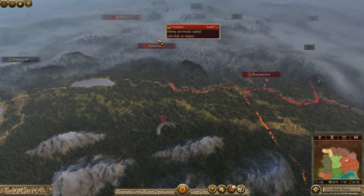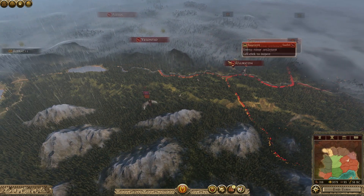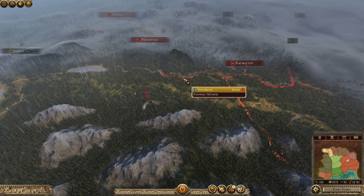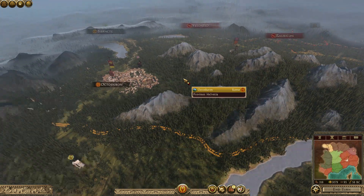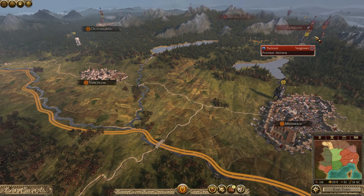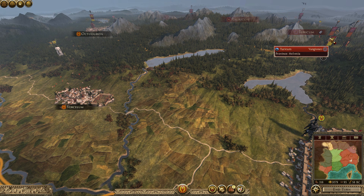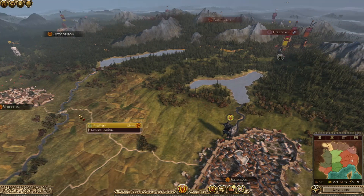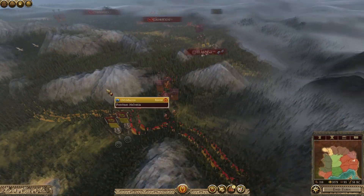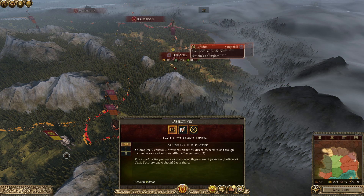We've got the Subiai coming on pretty strong, with armies going down into Gaul and coming towards our territory. As Caesar was marching down, a Subiai army turned up. My first response was to move Caesar to the bridge to hold it, but the German army didn't move forward, so I decided we're going to strike them. If we strike them, it will probably clear the way to take this territory, which is one of my current objectives.